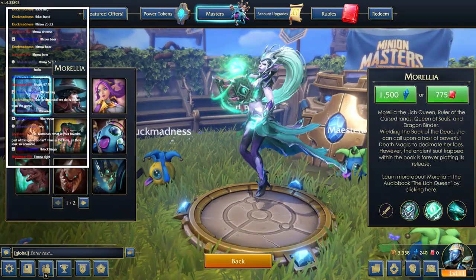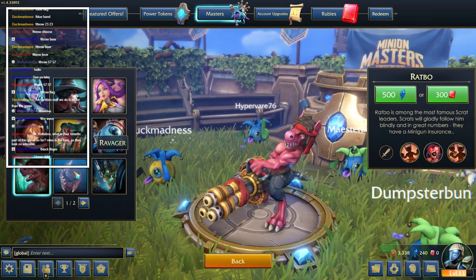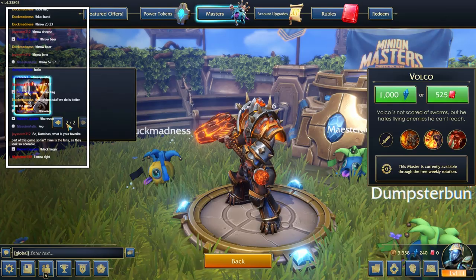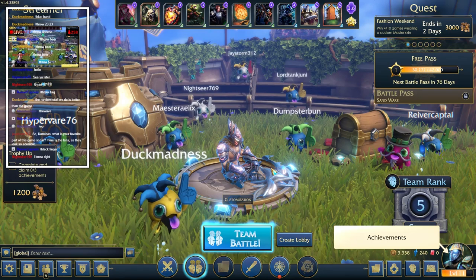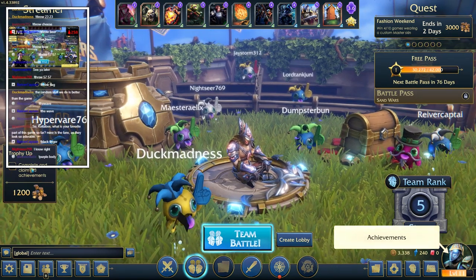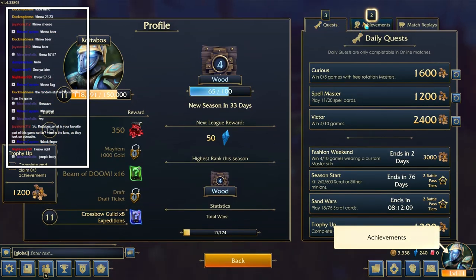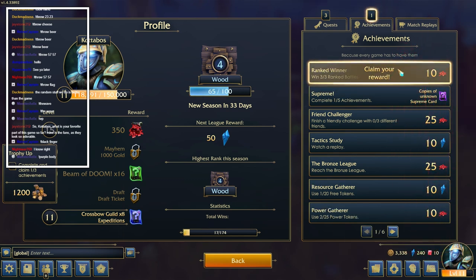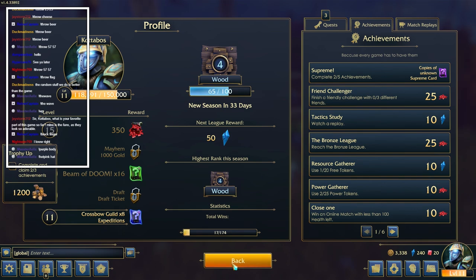Yeah, nope, not getting any of them. Complete and claim three achievements - I mean, we've done two. Oh, we get rewards for them - oh my god, we got rubies! And we have two achievements completed. Beautiful! Awesome - let's jump back into another team game.